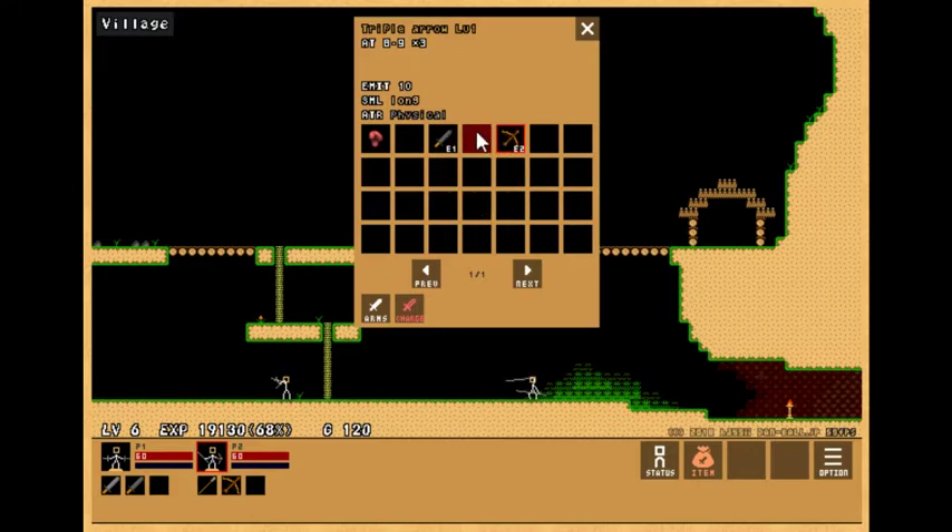This is dropped by that tree on the second screen, and it is a triple arrow.